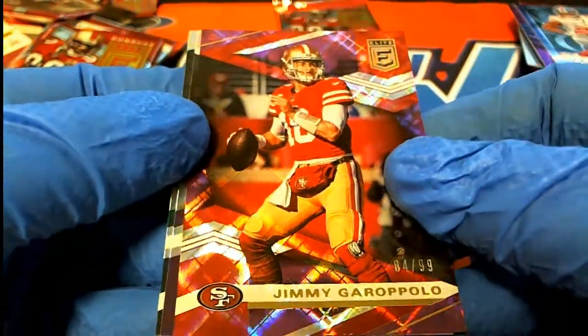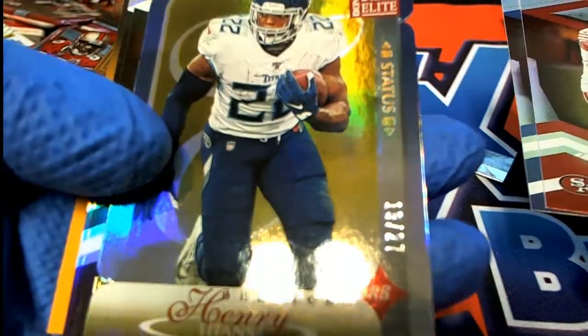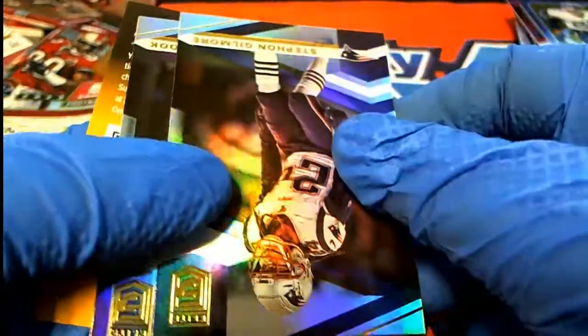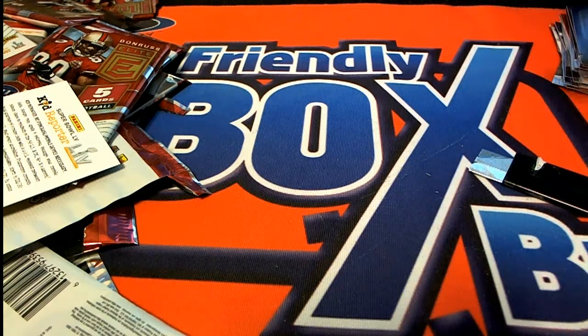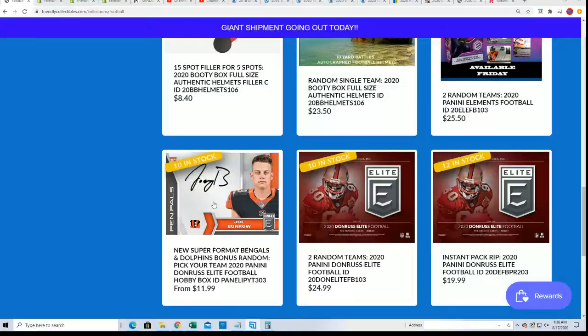Hitting the Taylor auto, pulling these great parallels - and of course everybody, we have more pack war action available. You can take a shot at winning a box of Elite. There's a low number parallel too - that is 19 of 27, die-cut. Yeah, that was a hot box, man. My goodness - that was a lot of hits that came out of there. Congratulations on winning the pack war. Once again George, way to go!